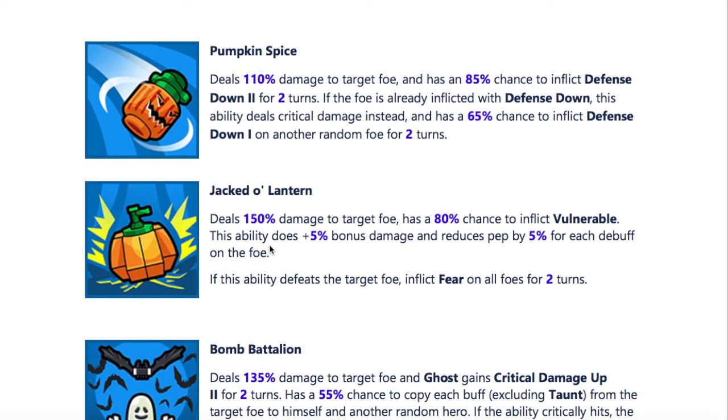And then we got Jack O'Lantern: 150% damage to a target foe and an 80% chance to inflict vulnerable. Love me some vulnerable — next attack is guaranteed a crit, especially when you've got big hitters like Spooky Girl or Ray. There's also 5% bonus damage and it reduces pep by 5% for each debuff on a foe, no limit. If there are 10 debuffs on a foe — which I've seen many times with my Buccaneers — that's a 200% damage hit, reducing half your pep. And if this ability defeats the target foe, it inflicts fear on all foes for 2 turns. That is a really, really good single-target focus-you-down attack.